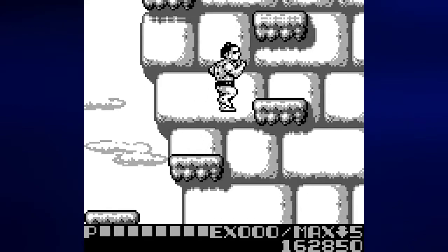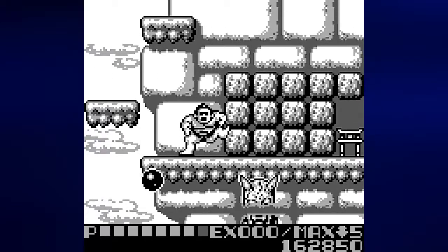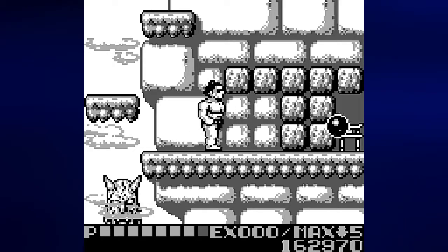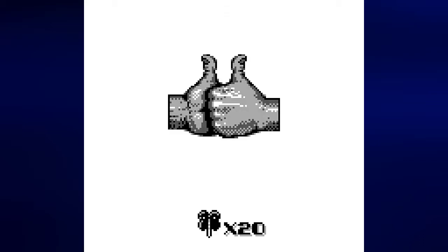If you guys would stop running into me that would be great. When you get over here to where the bonus area is, there is this demon head flying around throwing projectiles. You want to stay away from him, and I'm just going to use the bonus areas as a means of replenishing health and skipping part of the stage — for those two purposes only.